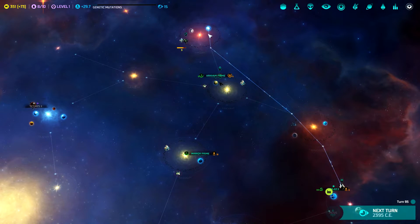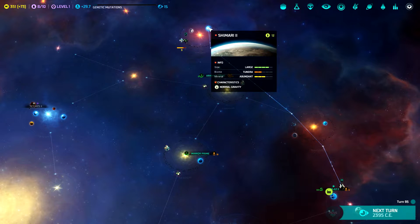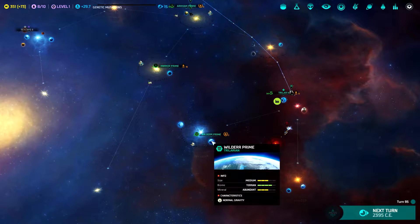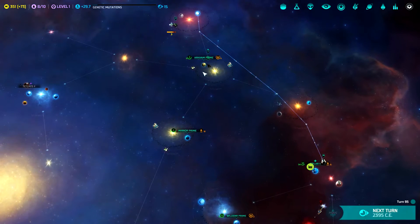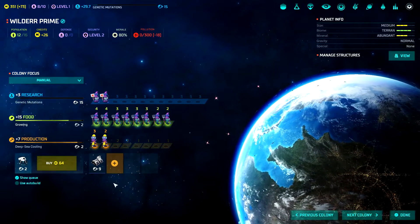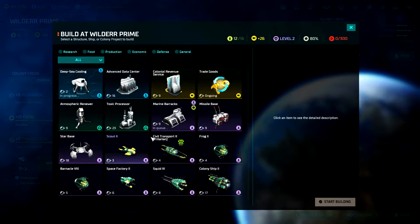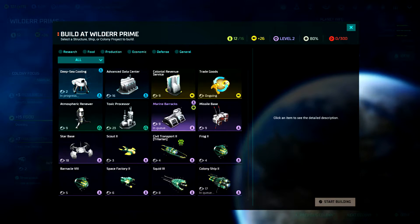We've got our next colony ship going up to colonize Shamari 2 here. It's a large tundra and we have the technology to boost it into something better. We haven't colonized an actual tundra planet yet. So now that we have that going, with these guys here, I think what we'll do is we will get them working on a colony ship of their own.